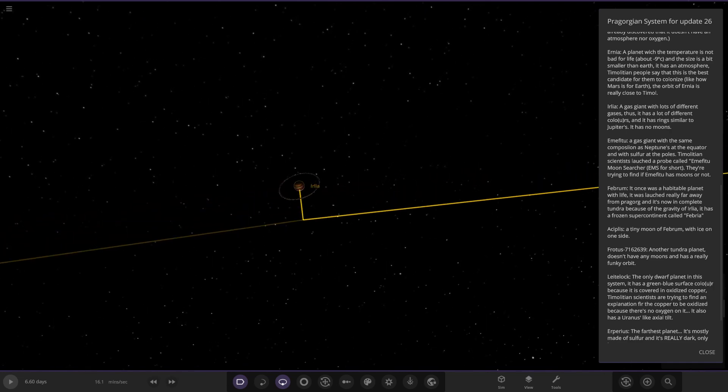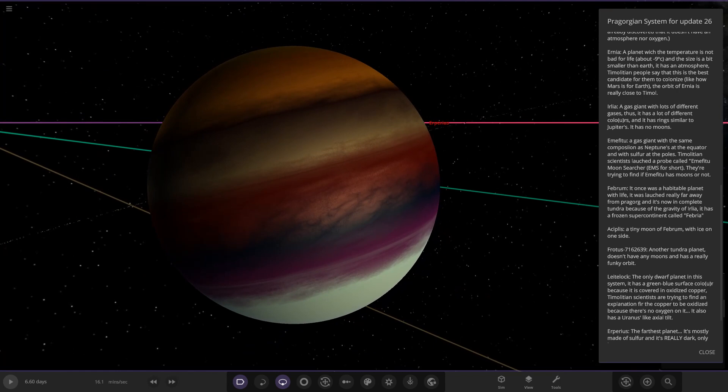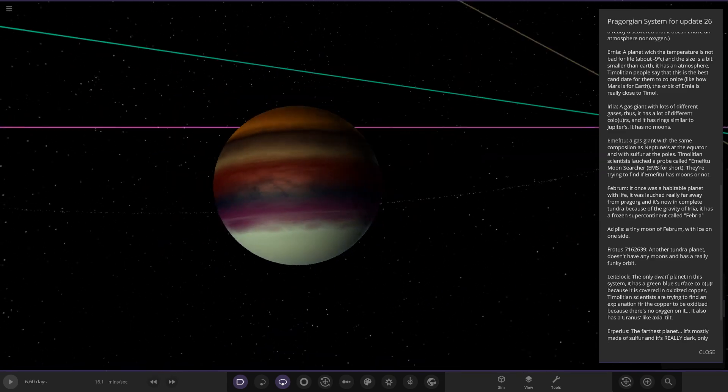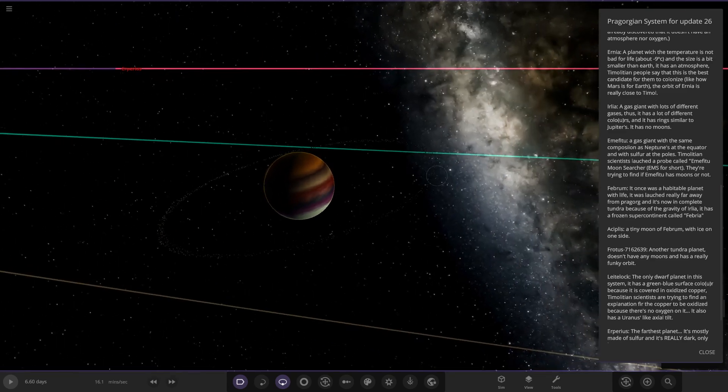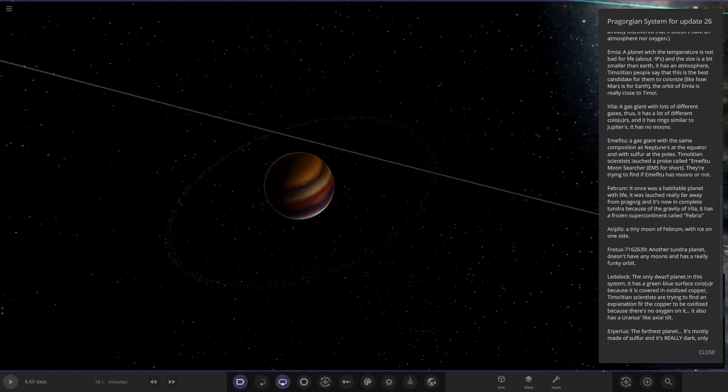So Irilla — a gas giant with lots of different gases plus a lot of different colors. It has rings similar to Jupiter's and it has no moons. I like what he's done with the colors — he even spelled it the British way, C-O-L-O-U-R-S, rather than the American C-O-L-O-R-S. There's a big ring around it. Looking good — very cool.